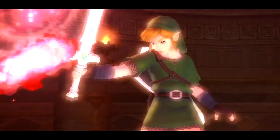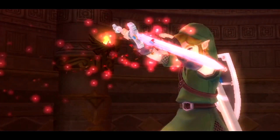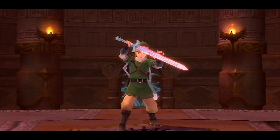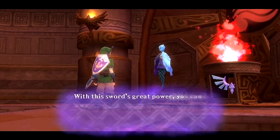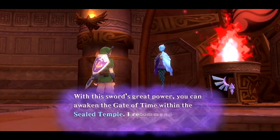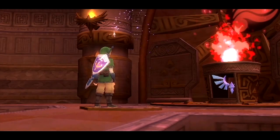Apparently, the goddess of Hylia created a soul named Fi that lives within the fabled blade, in order to help the hero capable of wielding it. Not only can the sword repel evil, it can also be used as a key to travel to different time periods in the Temple of Time, and also journey into the wondrous sacred realm and the Temple of Light.